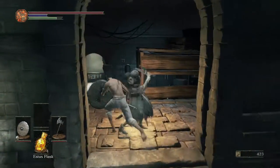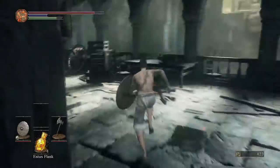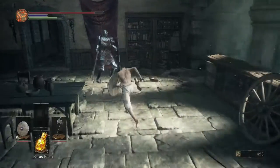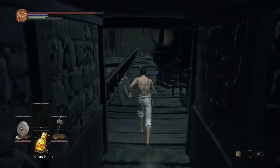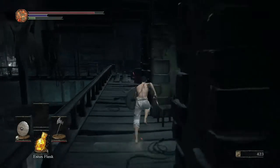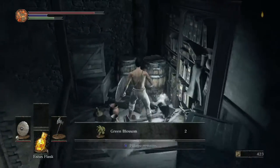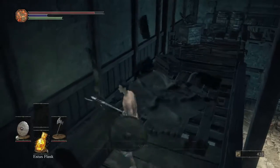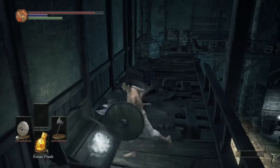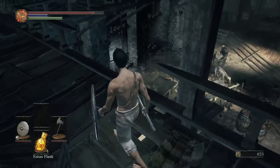We want to come in here and grab this shard. And then we're going to run past this knight and grab a titanite shard and an estus flask shard. But here's some green blossoms and then the Astora straight sword right here. It's actually a really good weapon — if you apply raw to it, it can be really, really good.